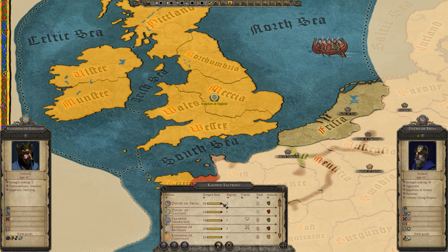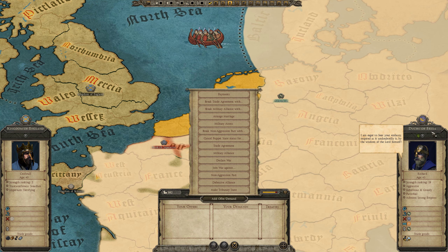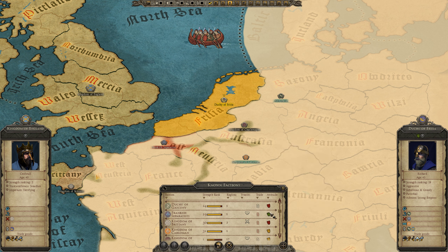Now let's take a look at diplomacy — maybe something is... Ooh, hello. Would you like to trade with me? Duchy of Frisia — trade agreement. As it undoubtedly should be — beautiful, lovely, that's great. Now the relations with Frankish Separatists are deteriorating because of lack of the trade route. But that's okay — I think Duchy of Frisia is slightly more powerful than Frankish Separatists, at least based on strength rank.